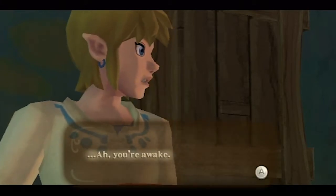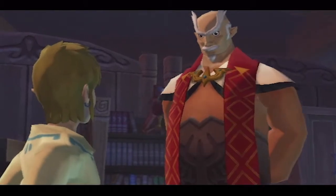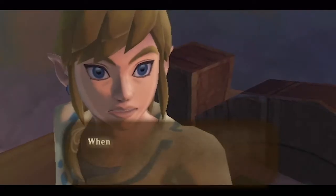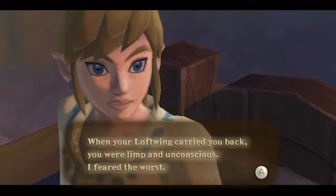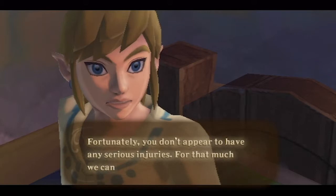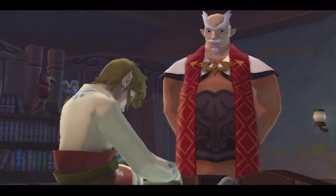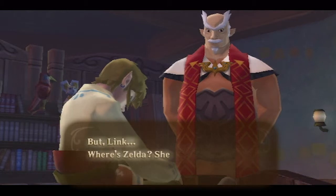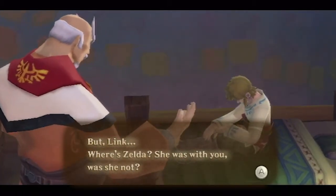Link wakes up. Gaepora says 'you're awake!' — when Link's Loftwing carried him back, he was unconscious. Gaepora feared the worst, but fortunately Link doesn't appear to have any serious injuries. But then Gaepora asks: where is Zelda? She was with you, was she not? What has happened to my daughter?